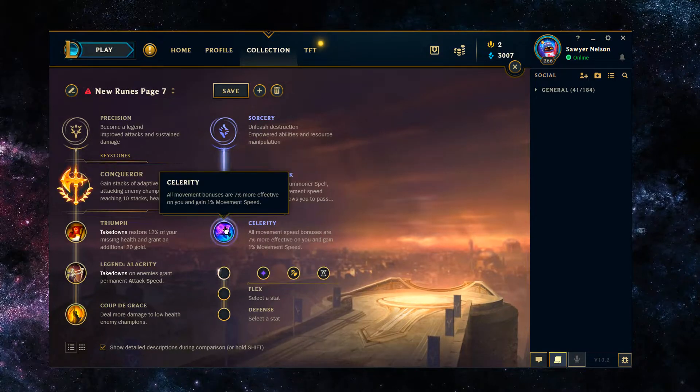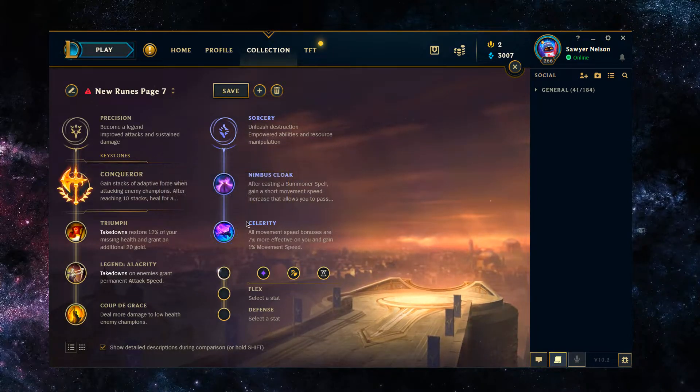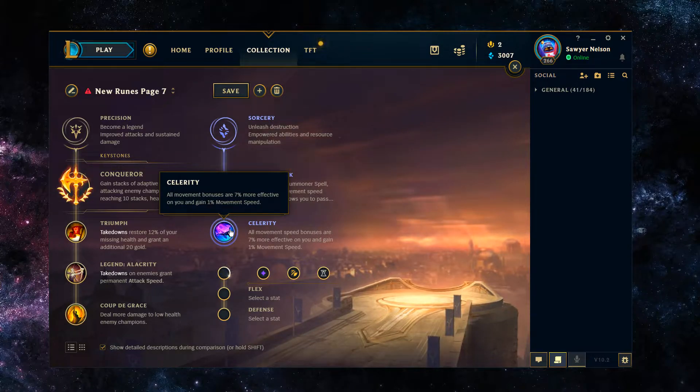The second rune would be Celerity in the Sorcery tree. Celerity makes all movement speed bonuses 7% more effective and grants an additional 1% movement speed. The extra movement speed isn't wild on its own — it's mostly about maintaining the bonus movement speed once you gain it, because in a lot of top lane matchups enemies have stuns or slows. Maintaining that movement speed lets you either stay on top of the target or, in a defensive situation, actually get away when you need to.